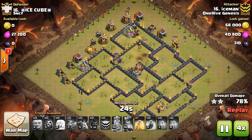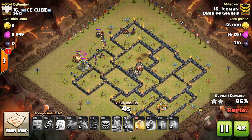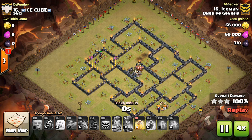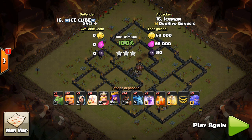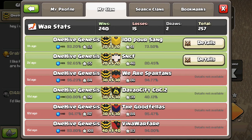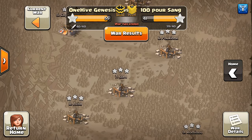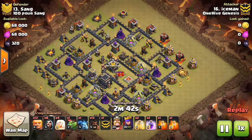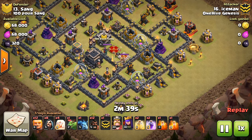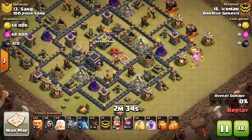Let's fast forward and take a look at a few from the most recent war, then we'll wrap up — kind of a shorter video tonight. Let's take a look at 100 Poor Sane, number 13 — this is Iceman again. Another HGHB, against a solid base. We're not seeing the best bases, but they're okay.